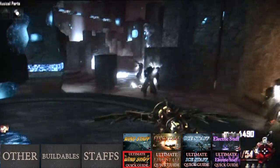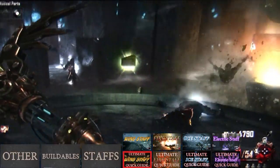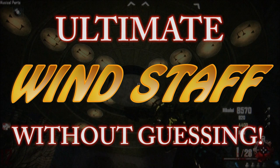To see an extremely in-depth guide on how to actually solve the wind staff puzzle without just guessing or using a cheat sheet, click the center of the video now or the link in the description.